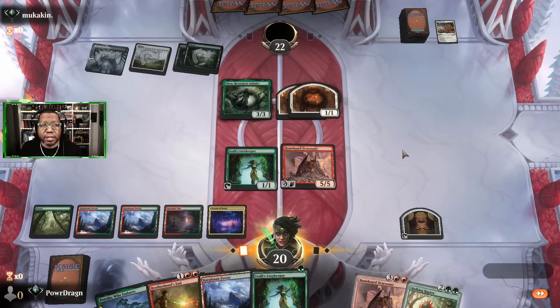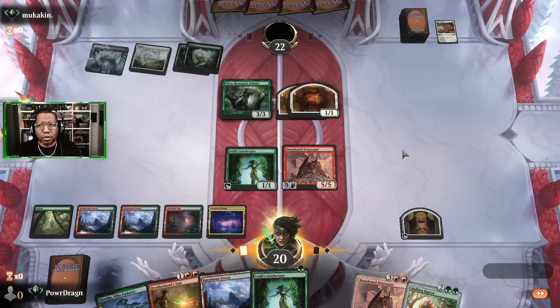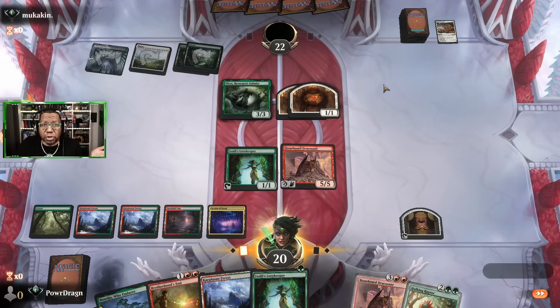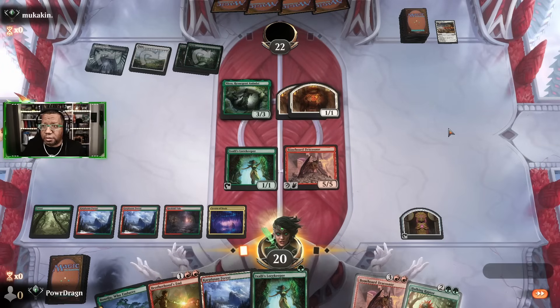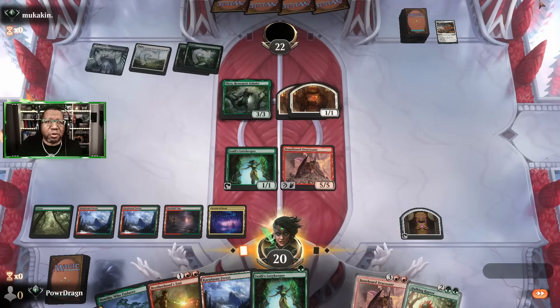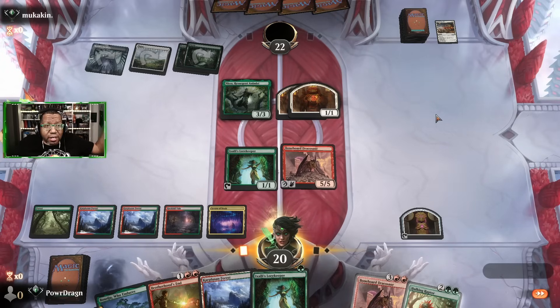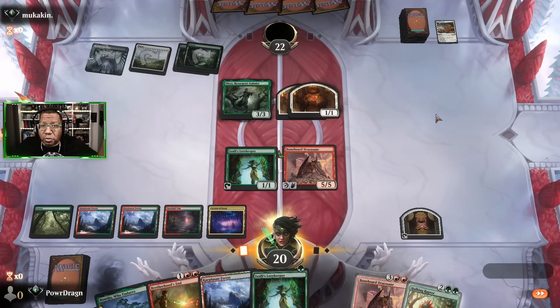Well, two things happen here. One, I'm not really sure why my opponents are conceding so quickly other than they're really afraid of flying dragons, which is good for us. The other weird thing is this is a new glitch I've never seen in Arena — opponent conceded, their head blew up, they went to just being an empty spot and disappeared, and I'm stuck. The game just locked up. I can't even concede to get out of it. I'm gonna reset Arena and then we'll get into the next one.